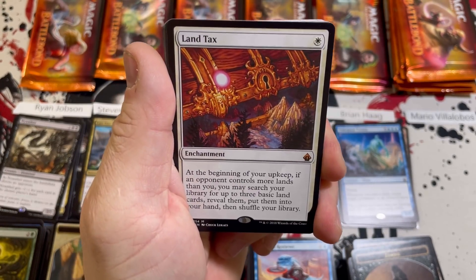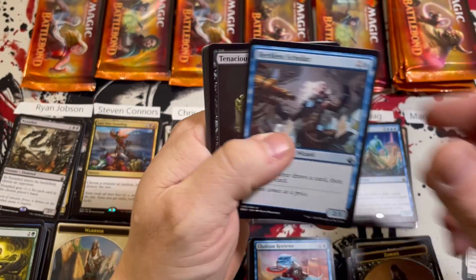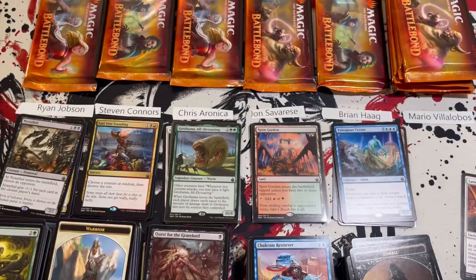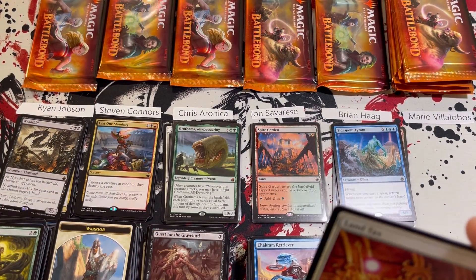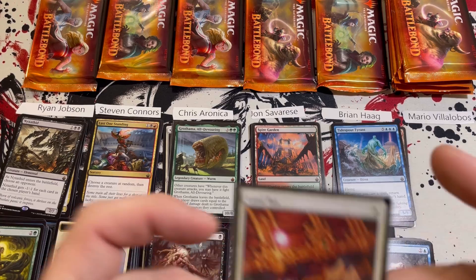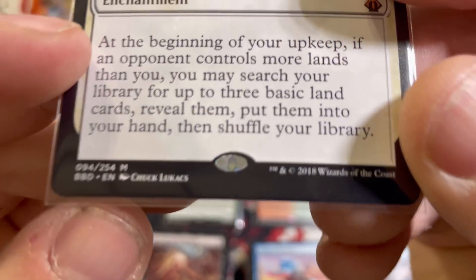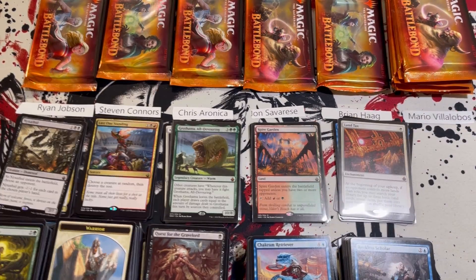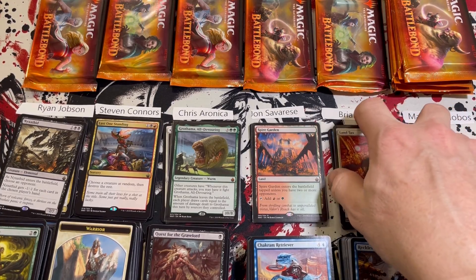Pack six: Land Tax! I said let's get a Land Tax and I'll be darned if we didn't get one — congratulations Brian! You got the Luxury Suite and the Land Tax — fantastic pulls. Some people might consider it a slight misprint because the holo stamp is a little off center, depending on who you talk to. Brian's total: 18.